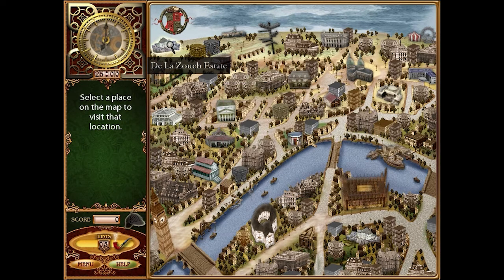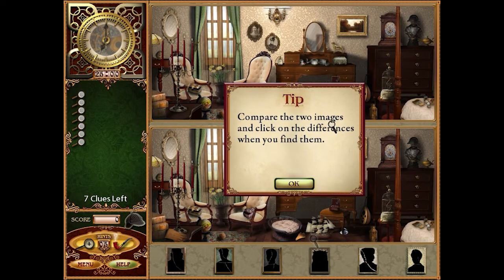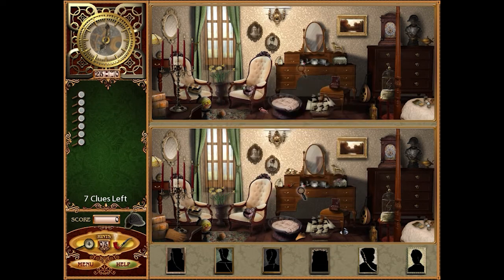Click on the highlighted location on the map to travel to that site. Let us compare the Duchess's room now with what it looked like before and find the seven differences. Compare the two images and click on the differences when you find them. There's a big difference there, a difference there, a difference there.